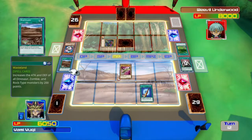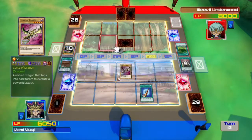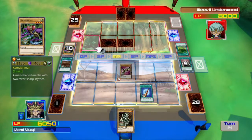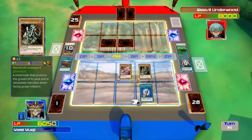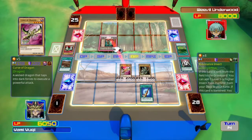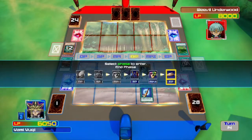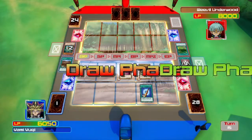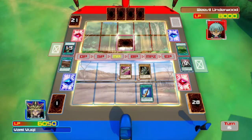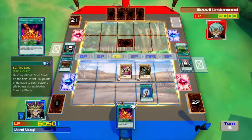And then his other monsters are like level 4 or something, so if you want to tribute something it's going to be stronger than your tribute most likely. So I just summoned Mammoth Graveyard and I don't really have too much to do at the moment, just trying to kill his cards. But he always has cards where he just keeps on summoning more monsters, and it's very annoying.